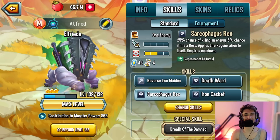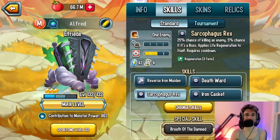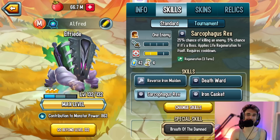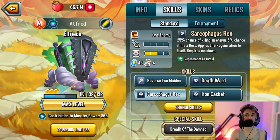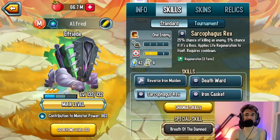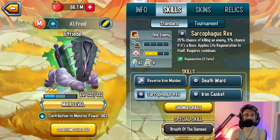You also have a reck skill, which has a 25% chance of killing an enemy, or a 5% chance if it's a boss, and it also applies life regen to yourself for three turns. The 25% kill chance is like a lottery — it might land, it might not. The 5% boss kill might work against the bounty hunt monster, or you could use this on the adventure map where that 5% chance could eventually land and eliminate an enemy.